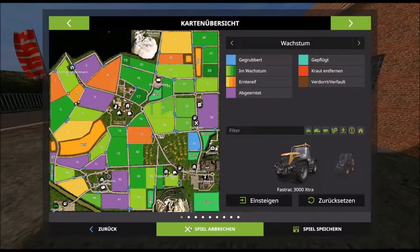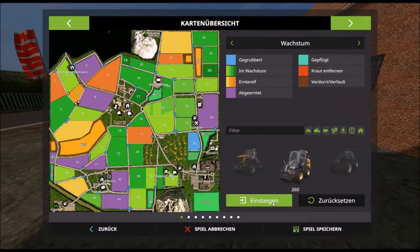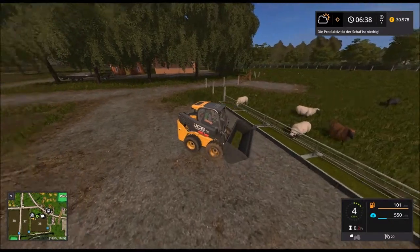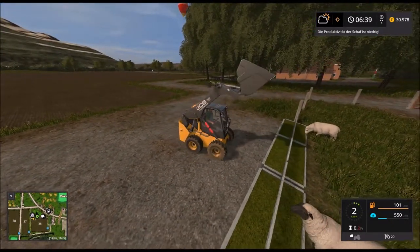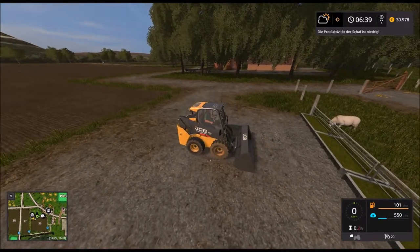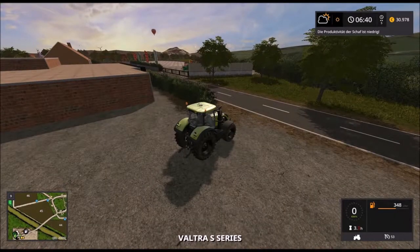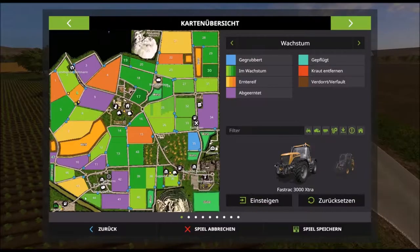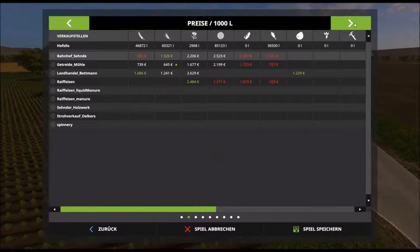Dann werde ich mal kurz bei den Schafen vorbeischauen. Hier sauber machen, obwohl es eigentlich passt. Ich glaube, die können sowieso noch nichts aufnehmen. Dann bleibt uns im Moment noch zu schauen, wie weit das Feld hier ist – es ist Erntereife 2. Hätte ich eigentlich gern noch ein bisschen Zeit. Die Sonnenblumen werde ich erst bei 3000 plus verkaufen. Was sagt unsere Liste sonst noch? Nichts Gescheites.